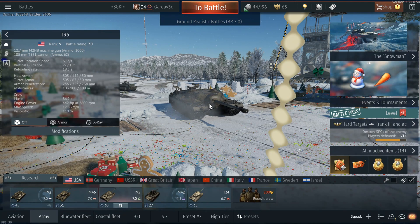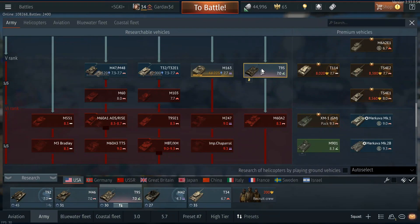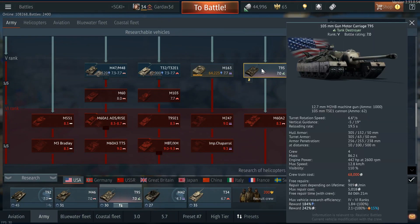Hello everyone, and welcome to the video. Today we are playing the T95. That's not my voice, don't worry. But we are doing the T95. We did get it. And yeah, the armor is pretty impressive — 305 hull armor. There's no turret on here really.